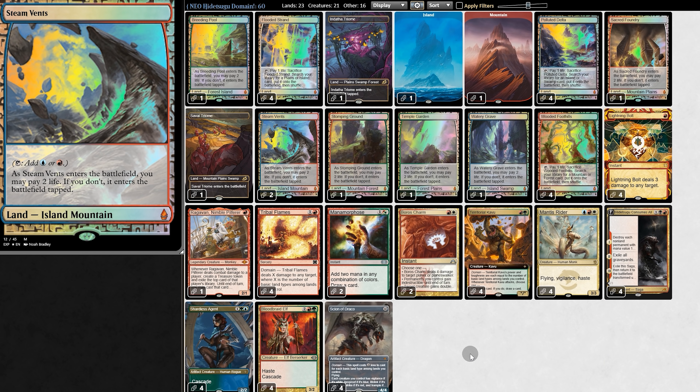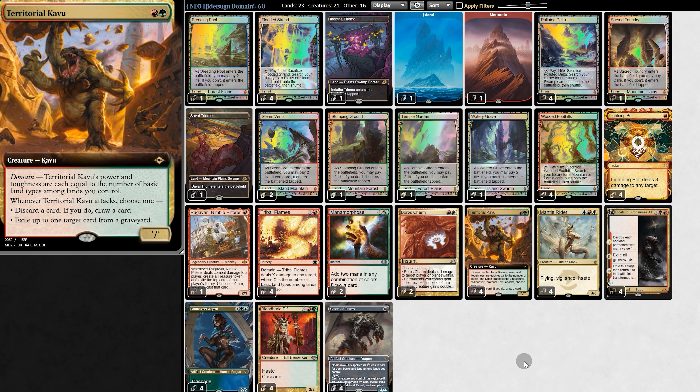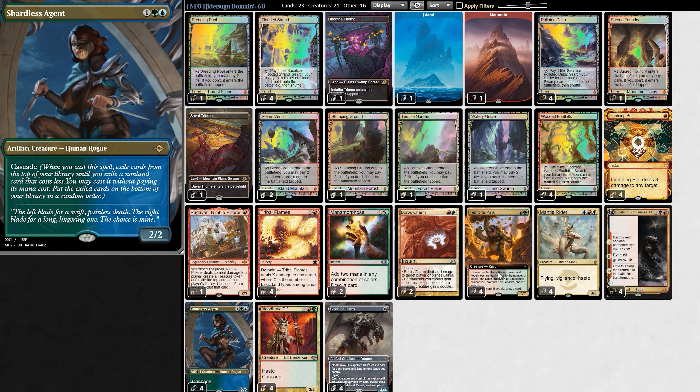Turn 1 we fetch your Triome, Shock on turn 2, playing either Kabu or Scion. And when pronounced in Shock, having to deal with a 5-5 on turn 2, on turn 3 we throw down Mantis Rider or Shirtless Agent, cascading into another Kabu.